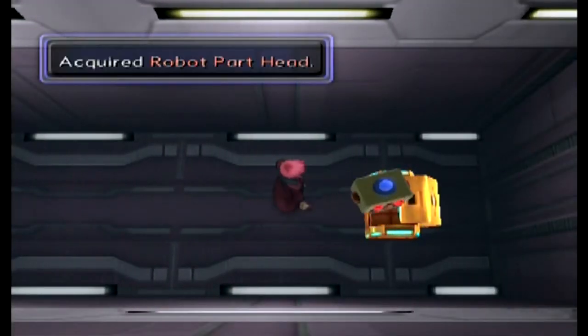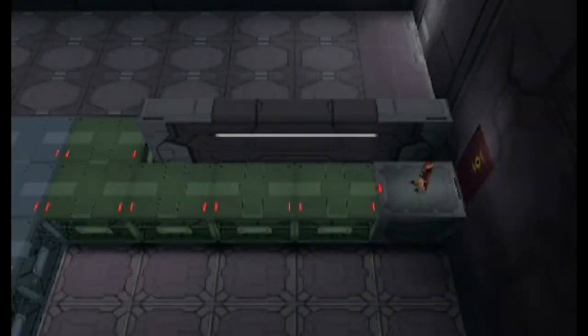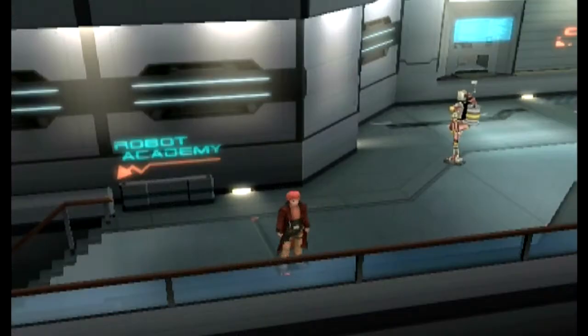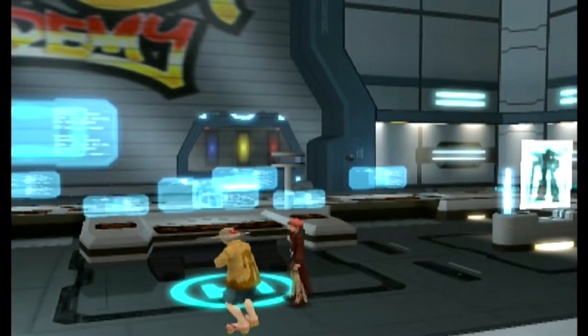Let's head inside where we can finally get our well-earned treasure — the Robot Part: Head. We are completing the robot, getting so close! With that done I need to get on board the Elsa so we can turn in the robot parts we do have. Back on board the Elsa, ready to head down into the Robot Academy where we can hopefully get something for all our hard work.